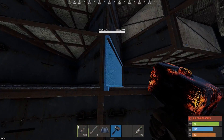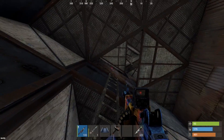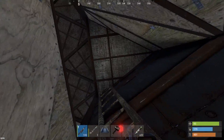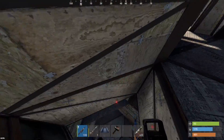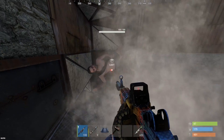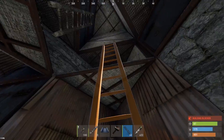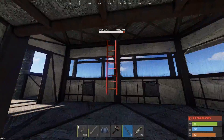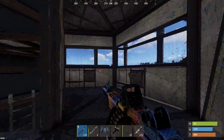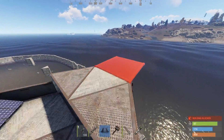Somebody actually just hopped online. Maybe we just try to get out of here safely with our C4. I wasn't the one that offlined you, dude. Let's just get out of here with the C4 — I never rocketed that dude, I didn't know he was naked. I really wanted to hit this base myself, but we weren't able to make it in time before they got raided. Oh my God, that was a close one, boys.